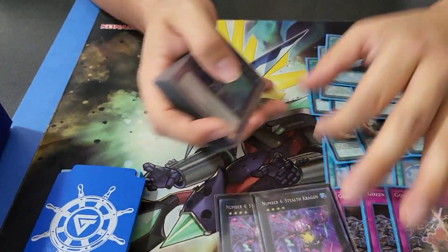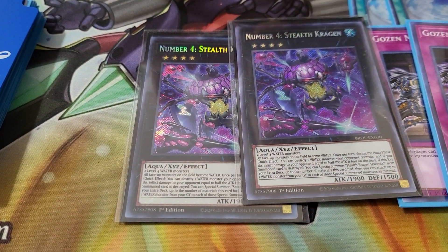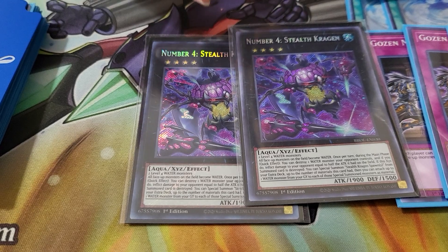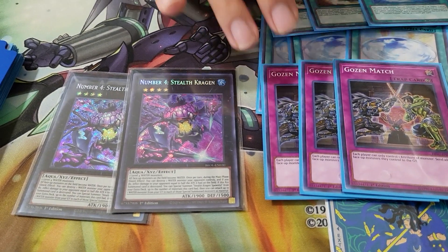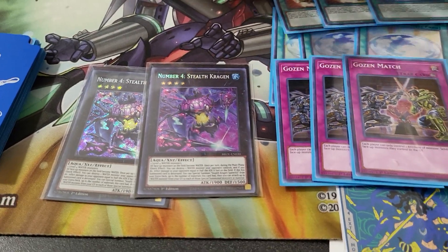We play two Kragans — this is the new XYZ monster released in Brothers of Legends. He's got four different effects. As soon as he's summoned — and it takes two level four water monsters to make him — he makes all monsters on the field water monsters. So he automatically creates a really disgusting board with a Gozen Match. If you're able to get these two out, your opponent literally cannot summon. It's kind of like the Rivalry of Warlords and the zombie lock.